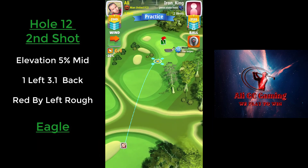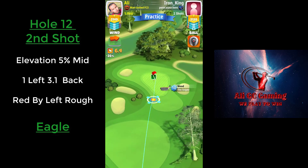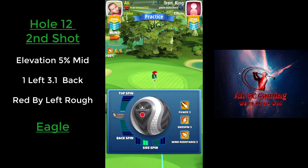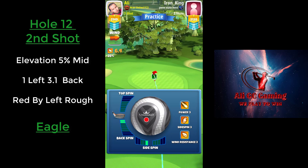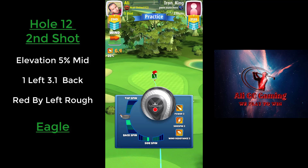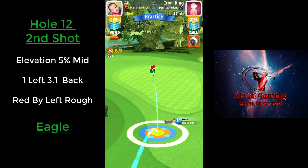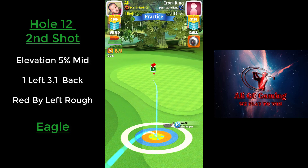For hole number 12 second shot, we're going at 5 percent at mid distance with 1 left curl and 3.1 backspin. The ball guide is straight at the pin.